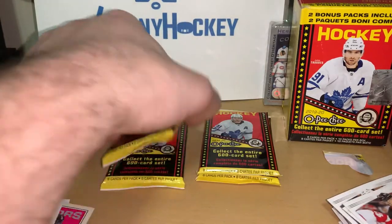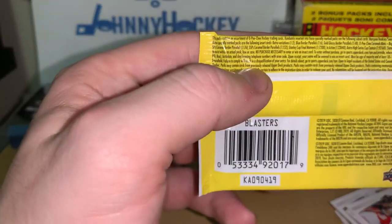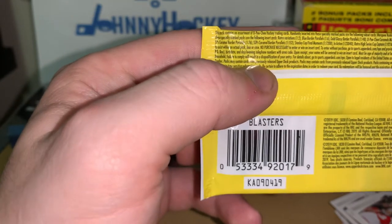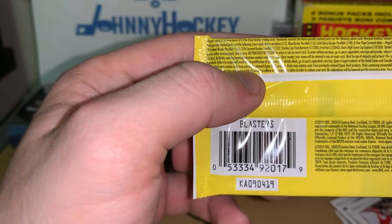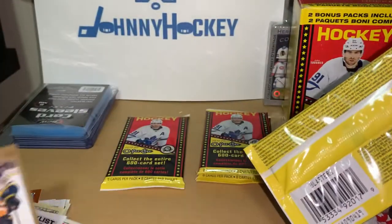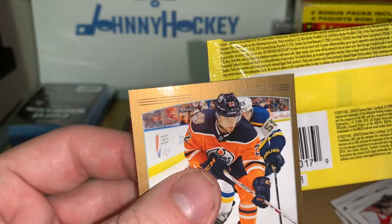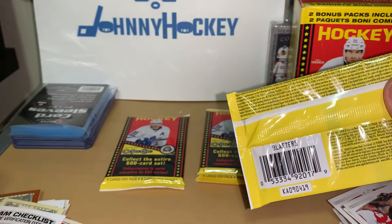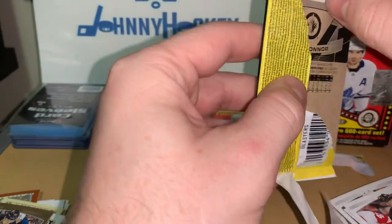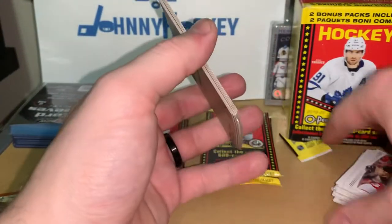Let me take a quick look at this one and see what it is. Blue border, gold glossy — oh yeah, that's a gold glossy. Gold glossy, 1 in 48. Decent — I'll take it. That's already a hit. It's not a better name but you know what, I'll take what I can get, not gonna complain.